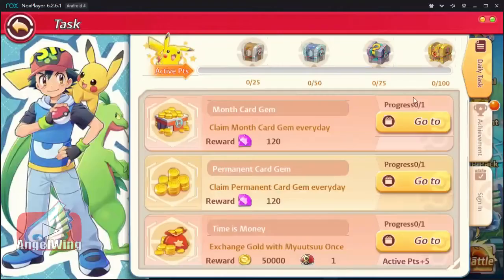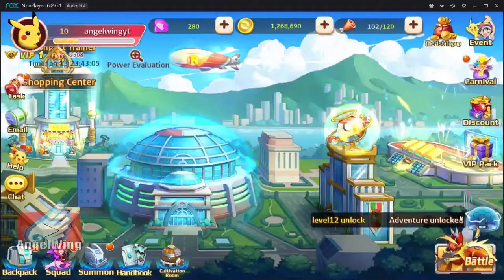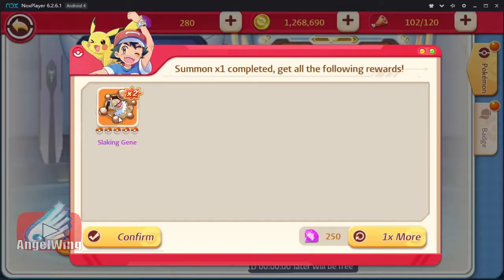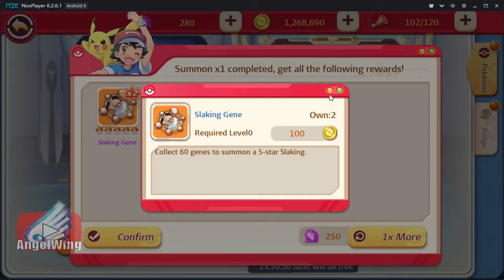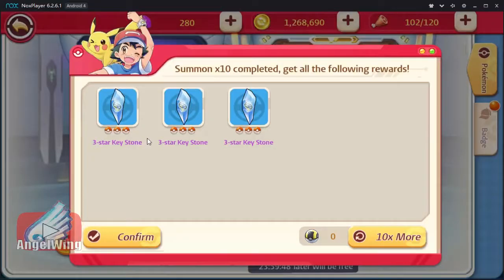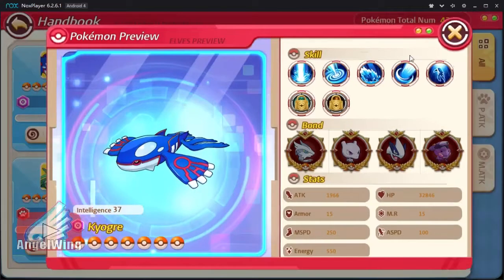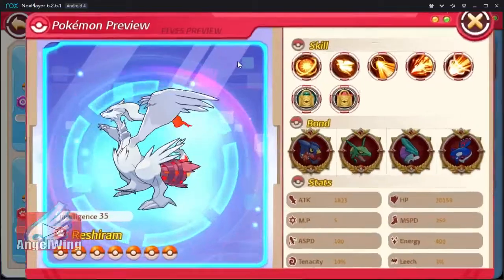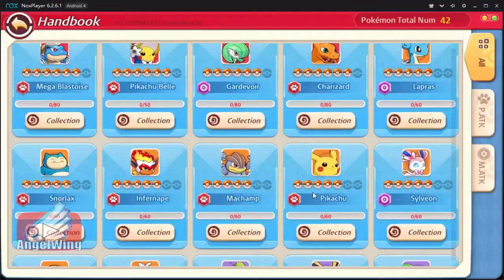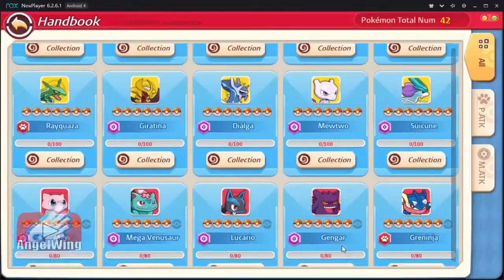I don't have enough stuff to show you because I already finished the tutorial at the beginning, so I don't want to misguide you. I will show you the list of the Pokemon that we have in the game. We have Kyogre, Genesect, Reshiram, Mega Evolutions. It's going to the Mega card shop at once.